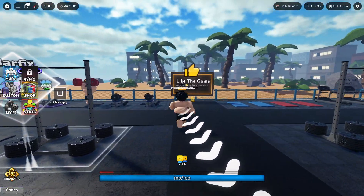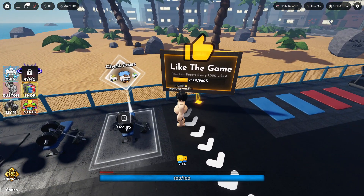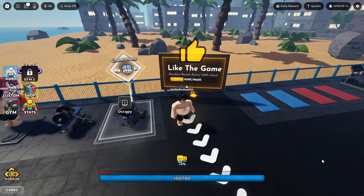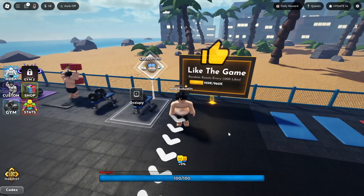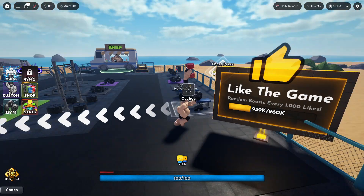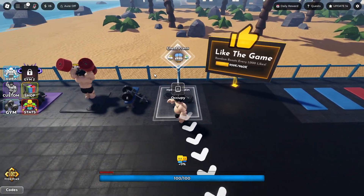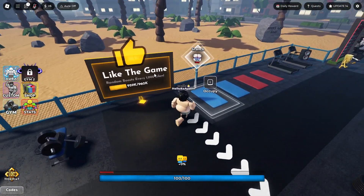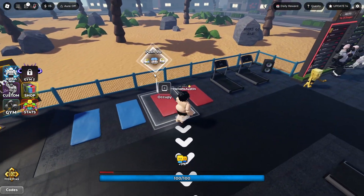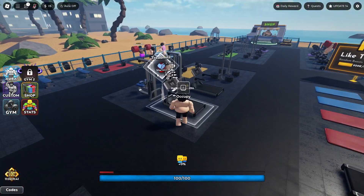Let's come over here to the sign. It says: like the game, and redeem boosts every 1,000 likes. So every 1,000 likes the game receives, there will be a new random boost. That's interesting. I like how the sign moves. This is a very detailed game. Look at these menus that pop up when you walk near these items — this is next level programming on Roblox.